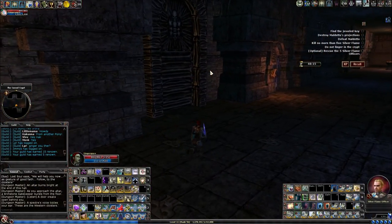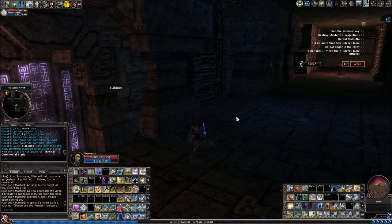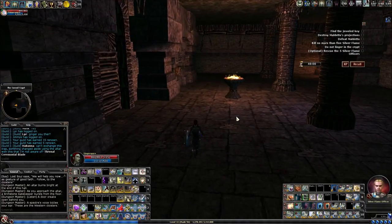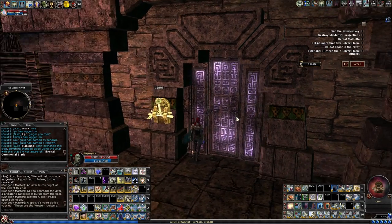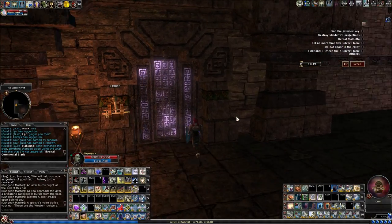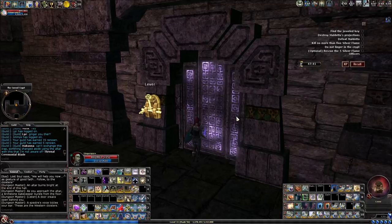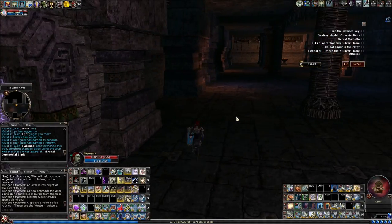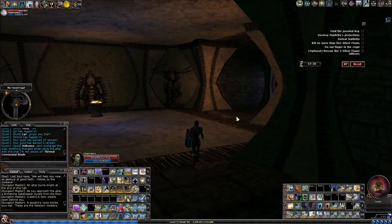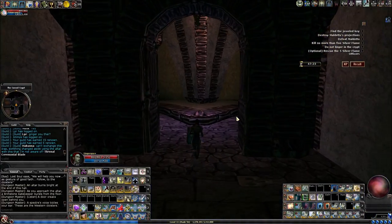The problem with just opening the rooms is that the Silver Flame guys you don't want to kill are in one of these rooms. I believe it's a random room that they're in. I'm not picking up the key here, so let's see if it's on the other side. A lot of this trash can just white-dot out, so you could just kite it and it would white-dot.